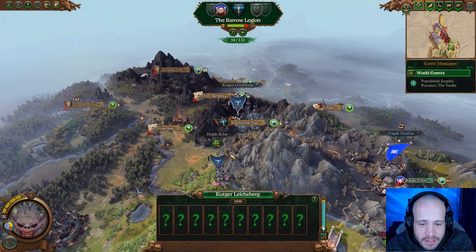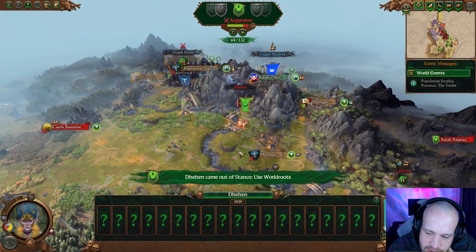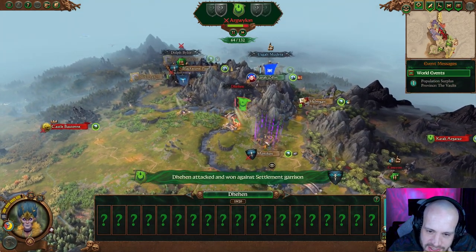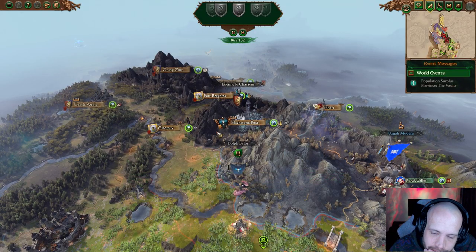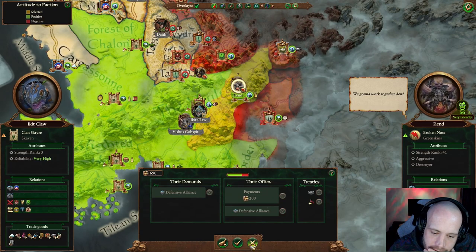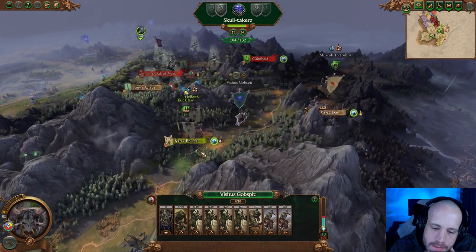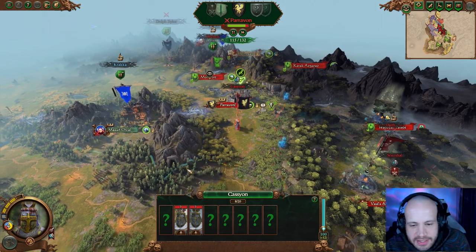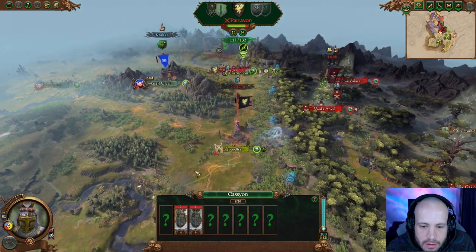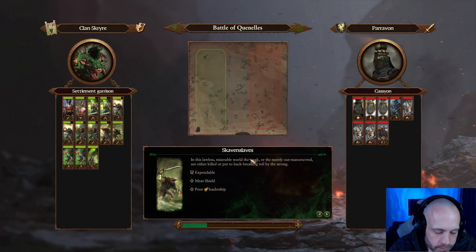We're playing out that same turn again because it saves at the start of the turn, not where I was before I hit turn end. We're going to see what this Paravan guy does now — that's the same as before. They didn't do that last time. We still say no to them. He went back northeast. He's going to come — yeah, this is the same battle. I meant to do more menace from below, but we just do the best we can. Let's try this again.